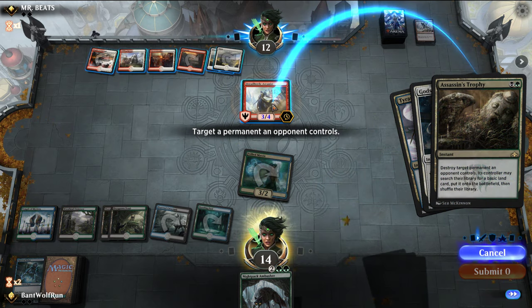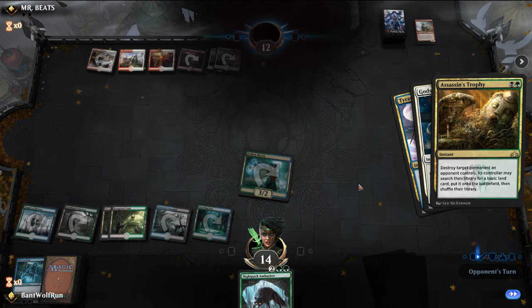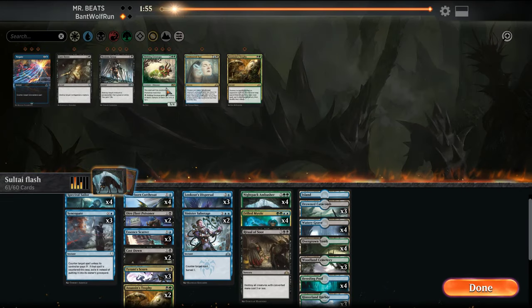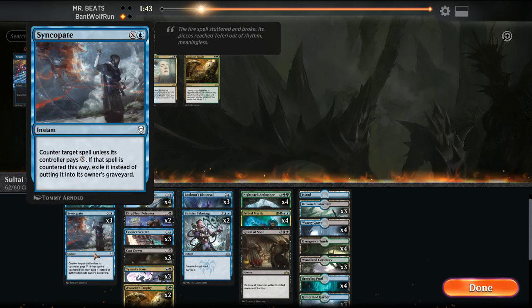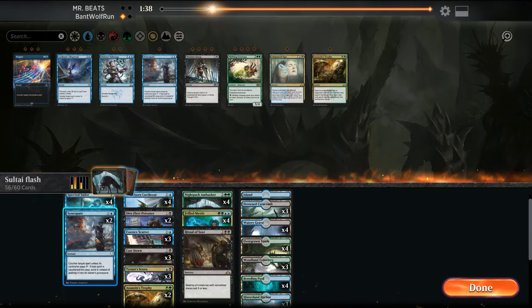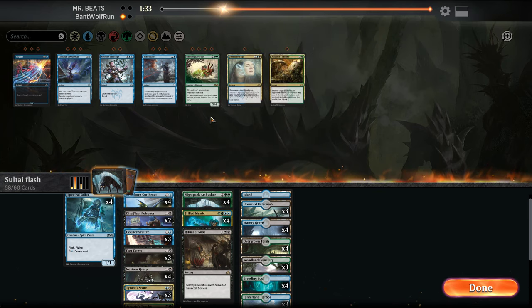I think we do this. Yeah — that pretty much puts him out. You just want to cut him off. If you cut off their creatures, their spells become a lot worse. In this matchup, Ritual of Soot's probably good as a catch-up. Another Cast Down. Noxious Grasp we can use as well. So get rid of the counters, just bring in more removal.